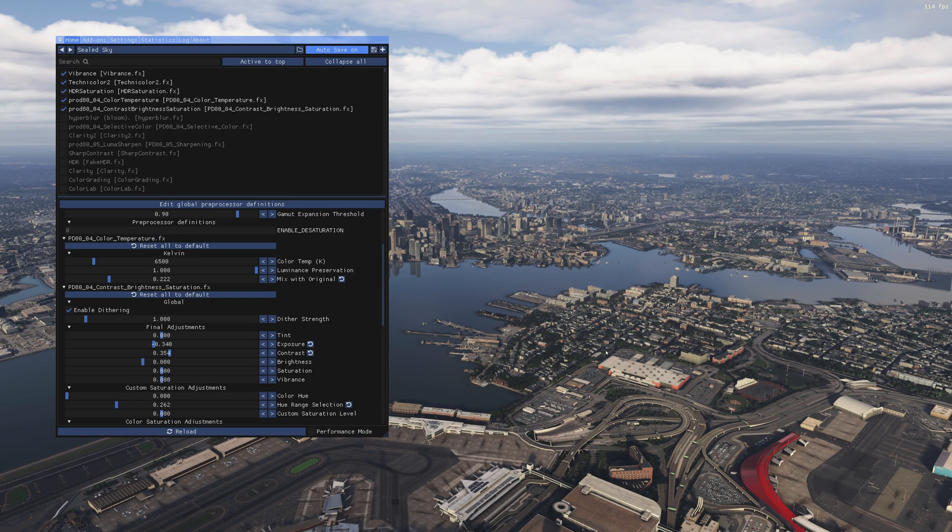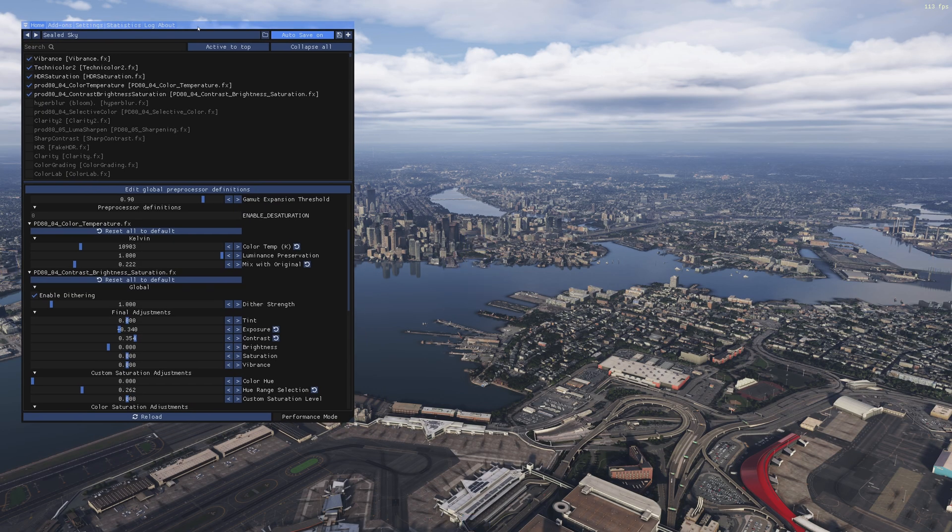Atmos doesn't do that well for color correction — I use Atmos mainly for the haze on the horizon. I want to leave all other color corrections to ReShade because ReShade really does that well and it's free. For color temperature I would tune it up to somewhere around 10,000K — it really depends on your monitor, but that value should work if you've tuned your monitor colors correctly. Don't go too high or your sim will look really blue; keep it somewhere in the 10,000–11,000 range.